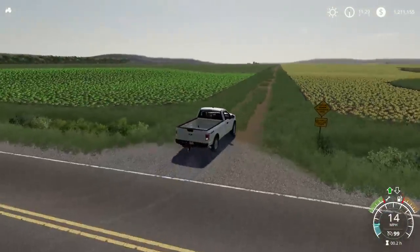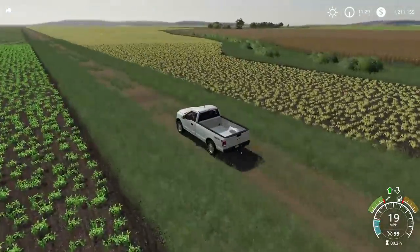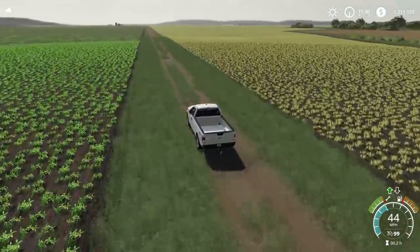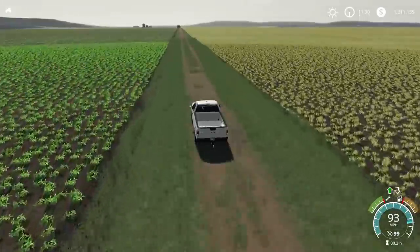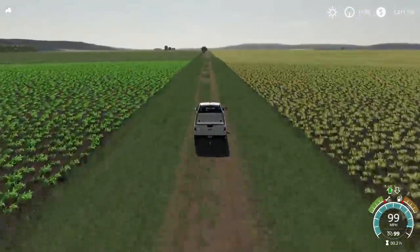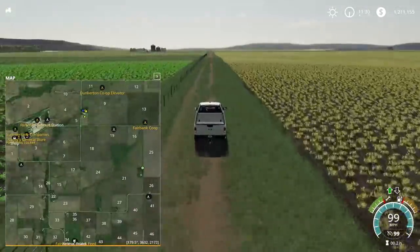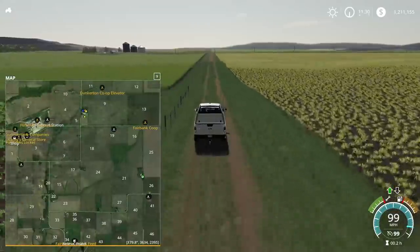There are multiple different road types on this map as well. This is a minimal maintenance road right here. There are class A roads, class B roads — essentially highways, gravel roads, and dirt roads all throughout this map. This portion of the map is very flat with very large field areas. If you are someone who likes to do smaller equipment and things like that, there are some areas with smaller fields, but primarily this map has very large open fields, as that tends to be the theme of the northern Iowa area.